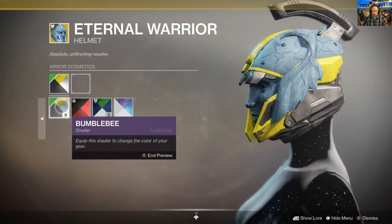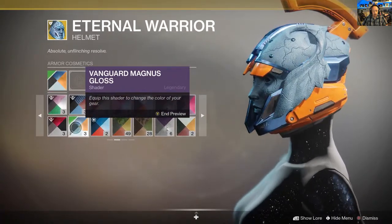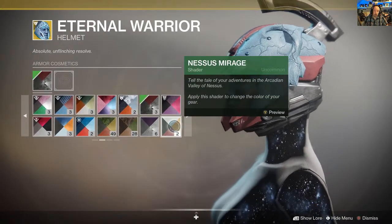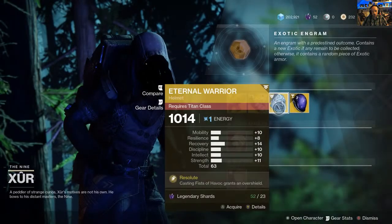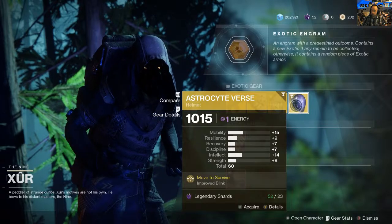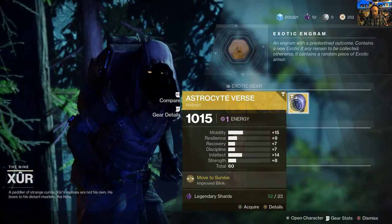He says trying to find a decent shader - I really need to get some more shaders. The trouble with shaders is I sort of change them every week and that means I use a lot of legendary shards because I have to keep rebuying them all the time, rebuying the shaders. Moving on we have - I knew there was going to be one I was going to struggle on - the Astrocyte Verse helmet. Astrocyte, yeah I'll go with that.